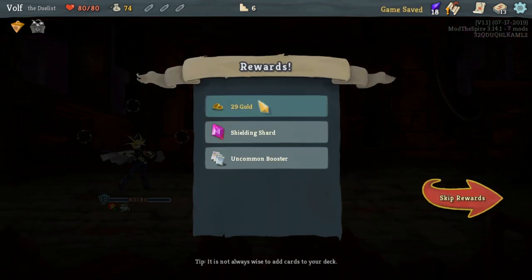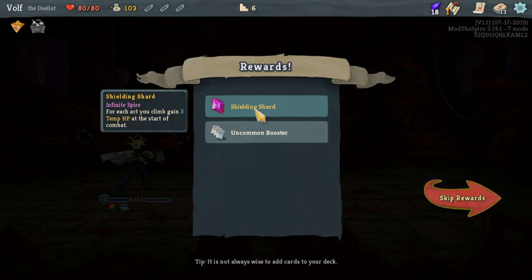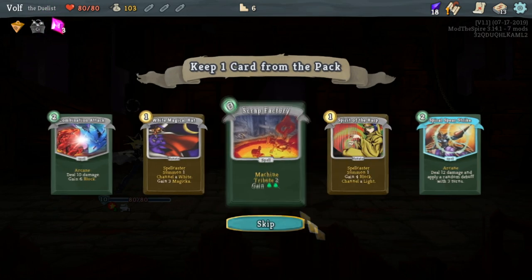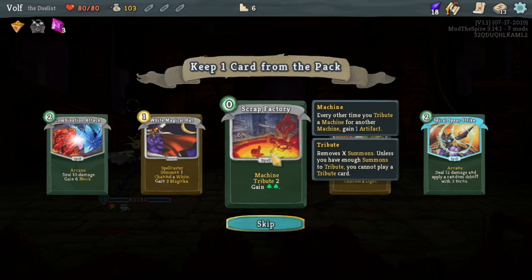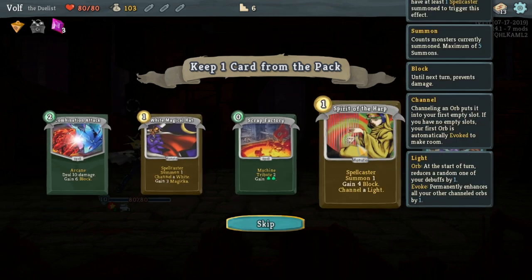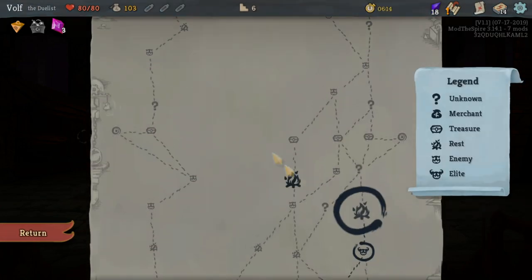We can easily finish that - that was our last one too. For each act you climb you gain three temporary HP. I can tribute two of my summons for two energy, which isn't too bad. I can also attack and block. I actually remember that card pretty well. I'm gonna take this just because that could be worth it.